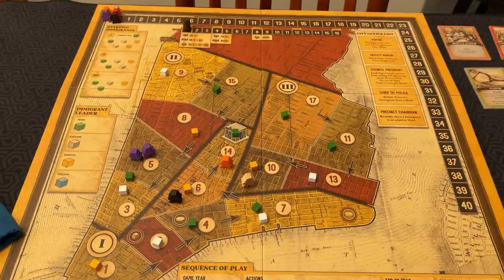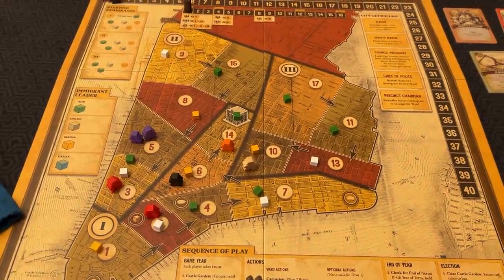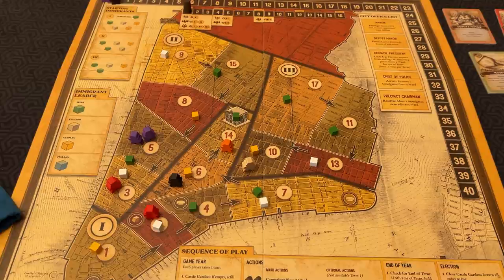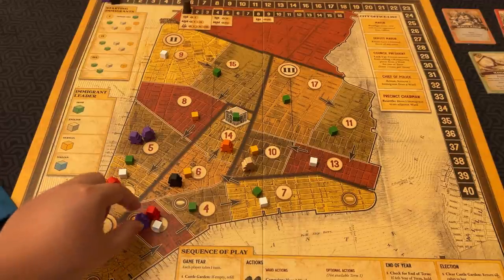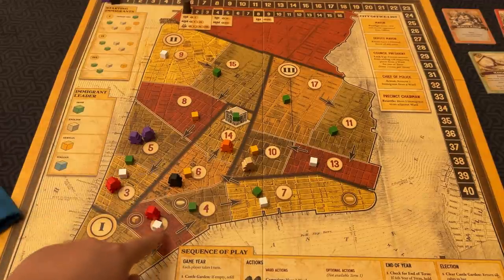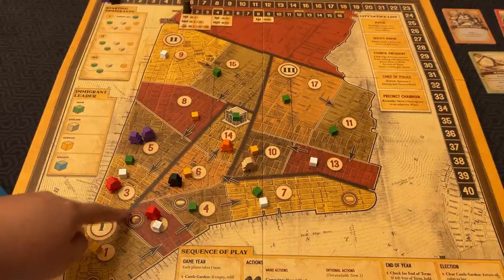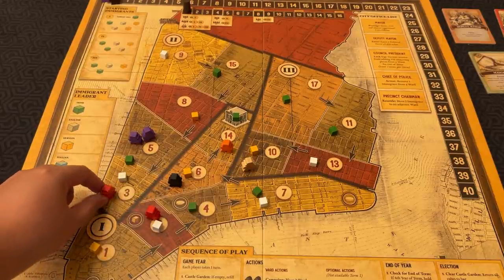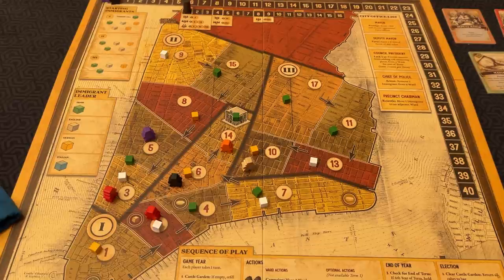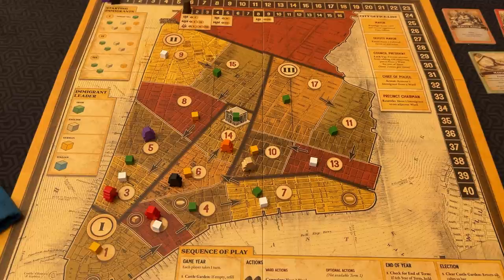After you make your initial slander, if there is an adjacent active ward where the same population exists, where the same opponent has a ward boss, and where you have at least one ward boss, you can spend two additional favors of that color to spread the slander. For example, if the red player spends one white political favor to remove a boss, then if they have two more, they can spread it to an adjacent ward and remove another boss there. You can only spread each slander once, and only to an adjacent ward. After you've slandered your opponent, you discard one of your slander tokens to indicate you've used your slander for the current term. Unused slander tokens are worth one victory point at the end of the game.